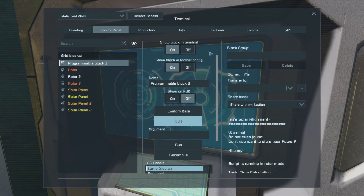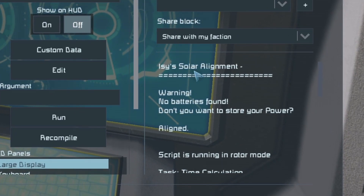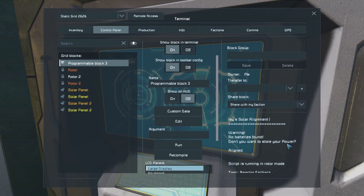It's taken us back to our control panel or terminal view of the programmable block. In the bottom right-hand side, we can see Izzy's solar alignment with the little thing spinning to say it's running. But there's a warning message saying no batteries found and you don't want to store your power. So we're going to add a battery, but there are some other things we need to do first as well.